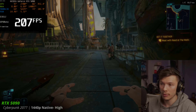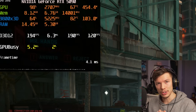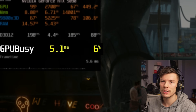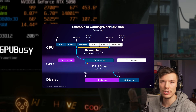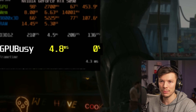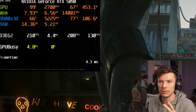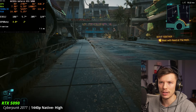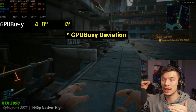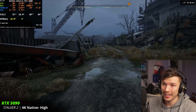By dropping to 1440p we're getting like 200 fps — absolutely bonkers. I want you to pay attention to a little number in the upper left called GPU Busy. This tells us how much we're CPU limited. GPU Busy calculates how much time it takes your GPU to render a frame versus your CPU. Right now the GPU is taking about 4.8 milliseconds to render a frame but the CPU is taking 5.7 milliseconds, meaning we can be a little CPU limited. That percentage number below it tells you how much longer your CPU is taking.